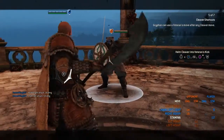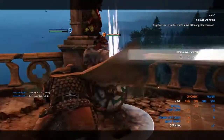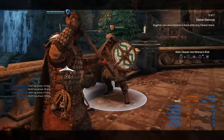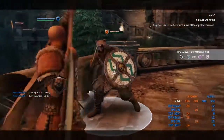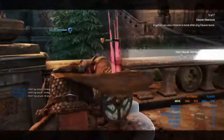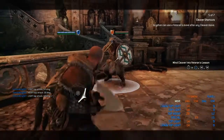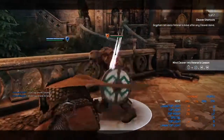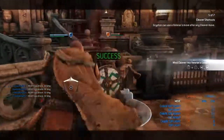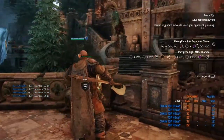This one is a dash light into guard break into a heavy. Coming back to mind games: if you do it the first time and they dodge the kick, you could go for the light again and catch them dodging. Now we have basically the same but with a heavy — dash into heavy heavy. I love it. That top heavy where he acts just like Highlander is probably my favorite.